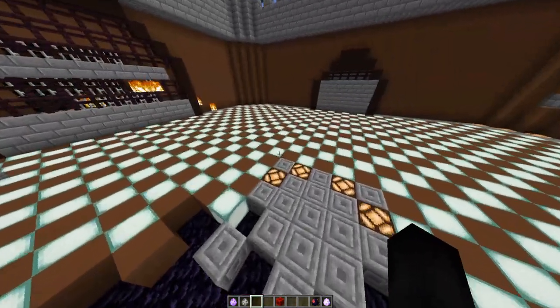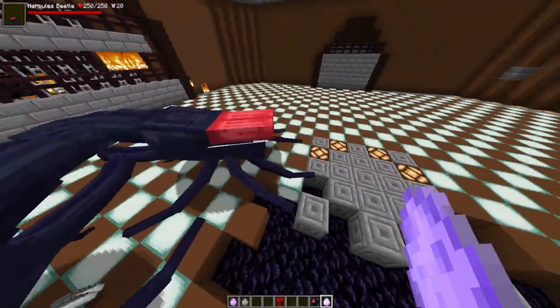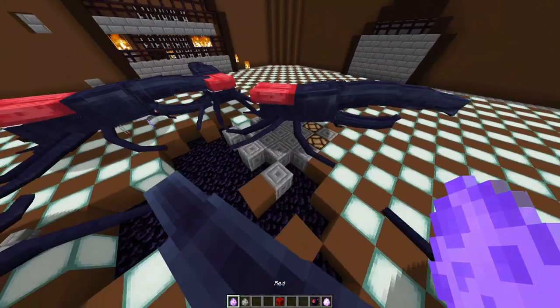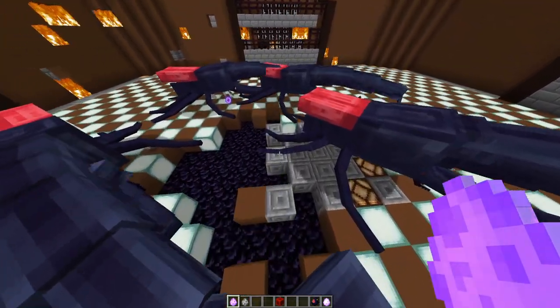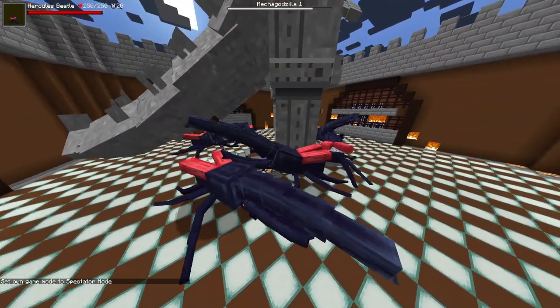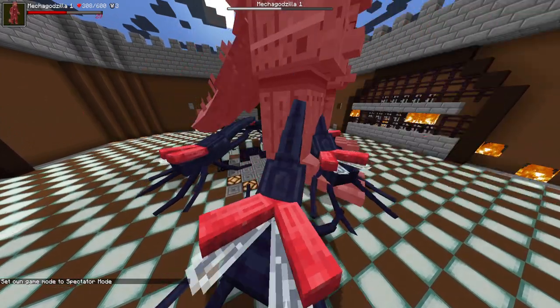Moving on to the semi-final round: six Hercules Beetles versus five Mechagodzillas — here's the first one. If he does the fire move right off the bat, they've lost. If they kill him quickly before the shield happens, there's no competition, but if he does the shield move he pretty much wins the game.